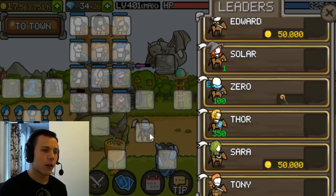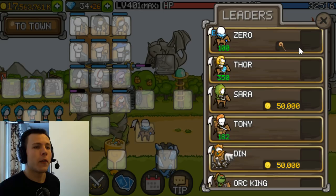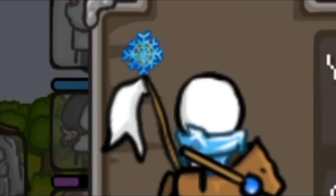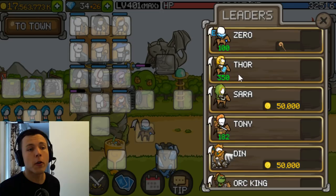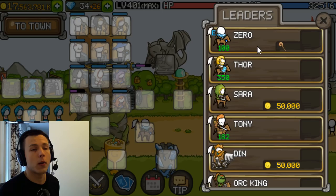For the leader, pick Zero if you have leveled him — I don't think I've mentioned it before, but he is pretty much the best leader in the game and completely safe to use on all game modes. Thor is also a viable choice if you've leveled him a lot. If you use paid auto battle and need to stock up crystals for longer AFK sessions, go with Tony.